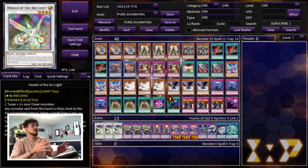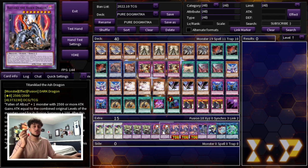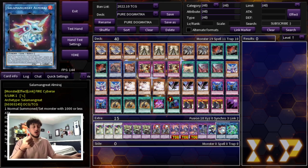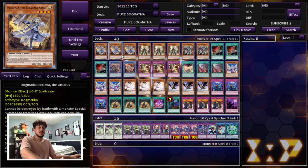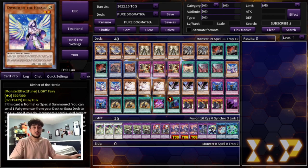For the extra deck: three Herald of the Arc Light for advantage, three Entus so Dogmatica Punishment becomes a pop-two effect, two Titanic Clad for access to Dogmatica Ecclesia, three Garura as an Upstart Goblin draw effect, one AP Cologne, and one Winda — AP Cologne helps you access Winda. We also have one Salamangreat Almirage and one Secure Gardna. When you normal summon Diviner and use its effect, you can link it into Almirage and then into Secure Gardna, putting an extra deck monster on the field to special summon Dogmatica Ecclesia from hand and search whatever you need.